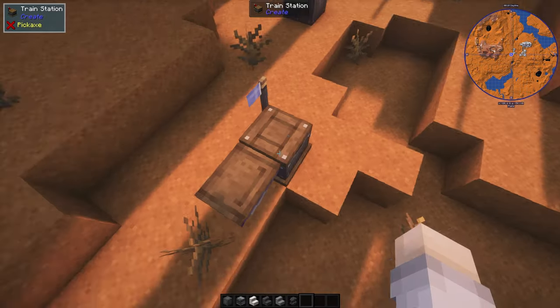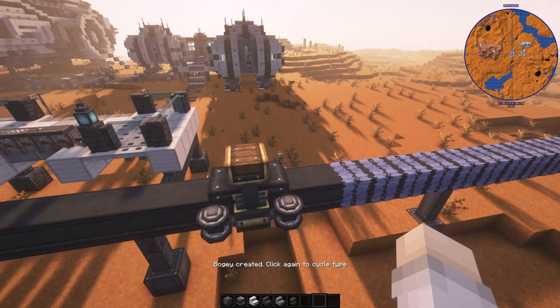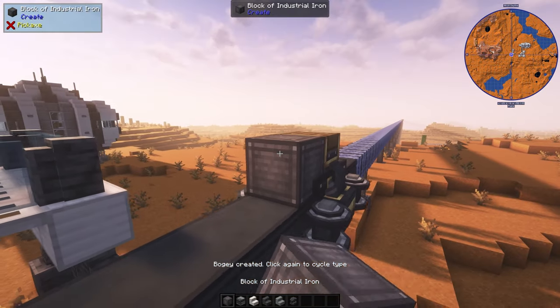Let's start with creating a new train. You can build this train on the normal track of course, but I'm gonna go with the monorail because futuristic.